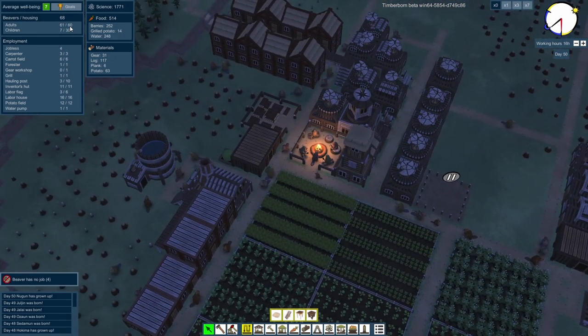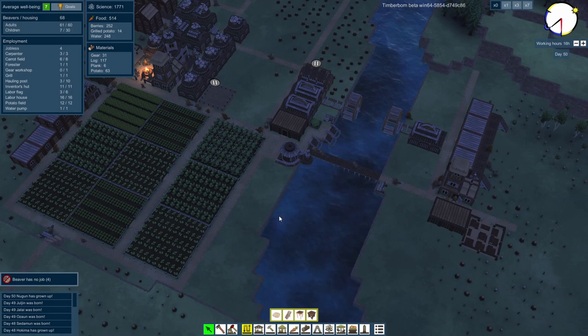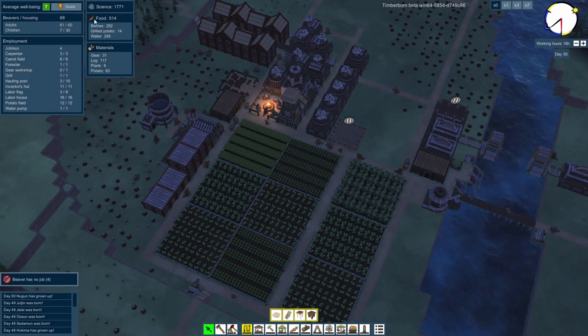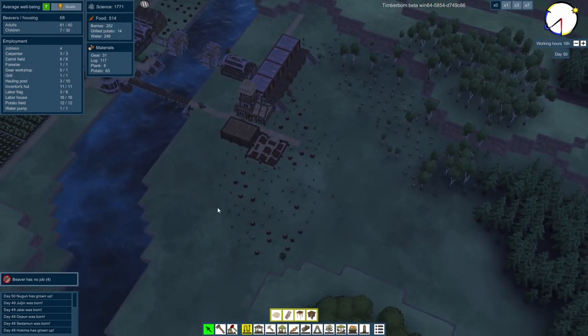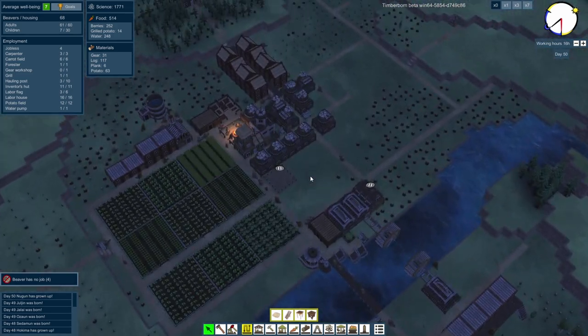We've still got one poor beaver wandering around homeless. How are we looking for food? Quite a lot of berries because we cleared this area, 14 grilled potatoes, and quite a bit of water. So food is being kind of artificially inflated by berries. Over here maybe we need to concentrate on getting some more food in as well.